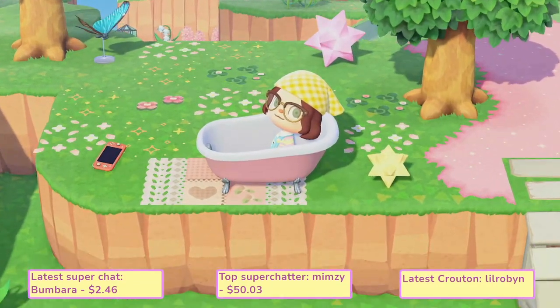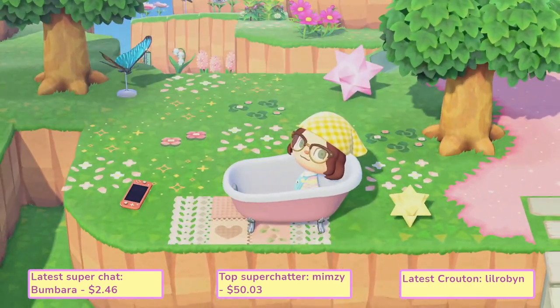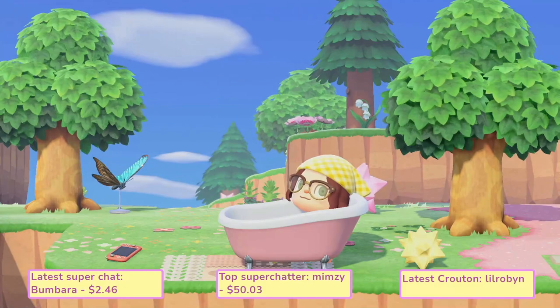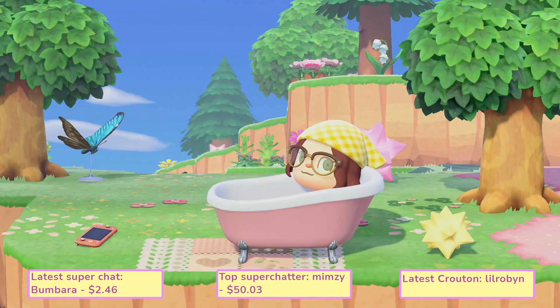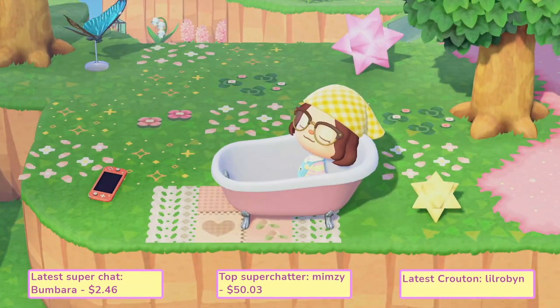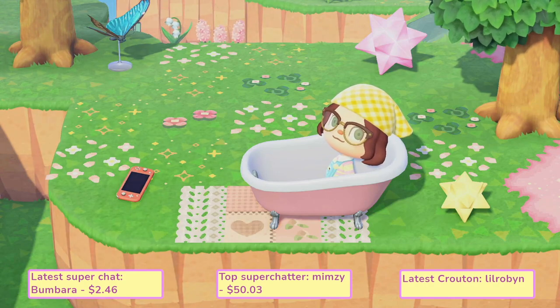Look at how cute it is — I look like I'm just taking a nice little relaxing bath on my island. I could even just cut my toes out for a photo. It looks so cute, I love it, and it's super easy to do too. All I need is a curved cliff and a flat item and I'm good to go.